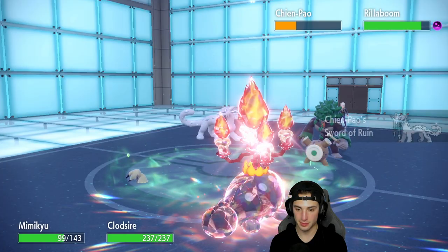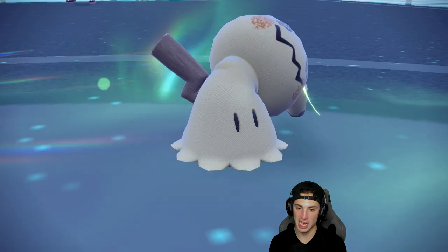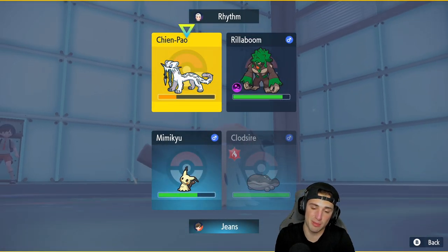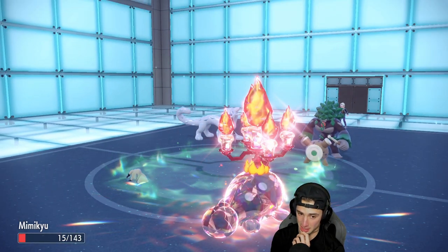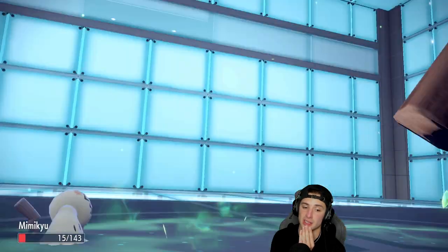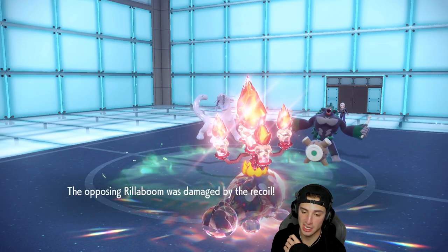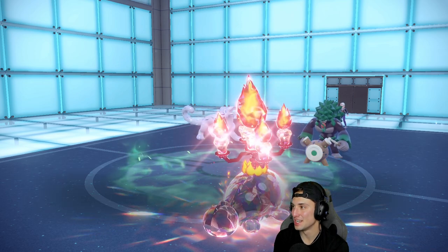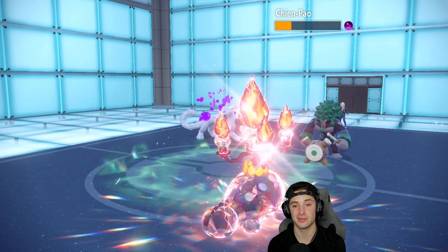Shadow Sneak might not even KO. Opponent goes for Sucker Punch — smart play — and we eat the hit, which is massive. We're not going to KO, so can we get this Toxic off? Opponent doubles down into Chien-Pao — big mistake, I'm just poisoning the whole team. If I land this Toxic it's pretty much game. Clodsire poisons the whole team and he's plus three on defense and special defense, so I can sit here, protect, hit recover all day. We pretty much can wrap this one up unless they get a crit.